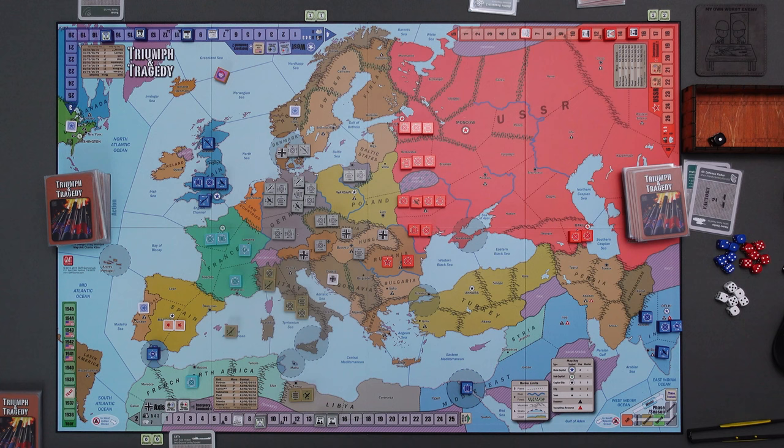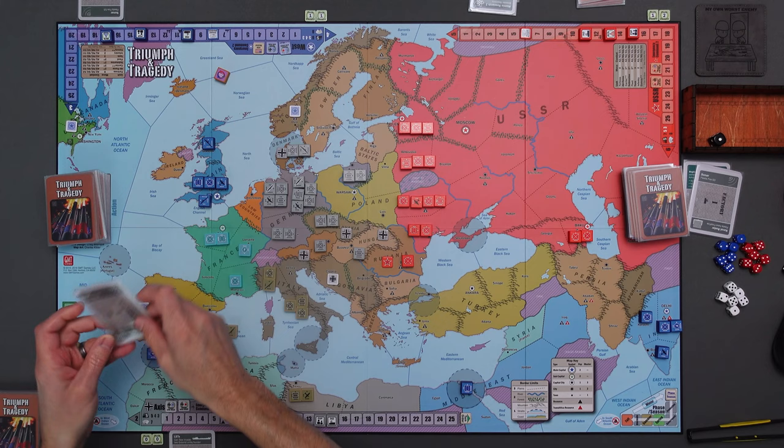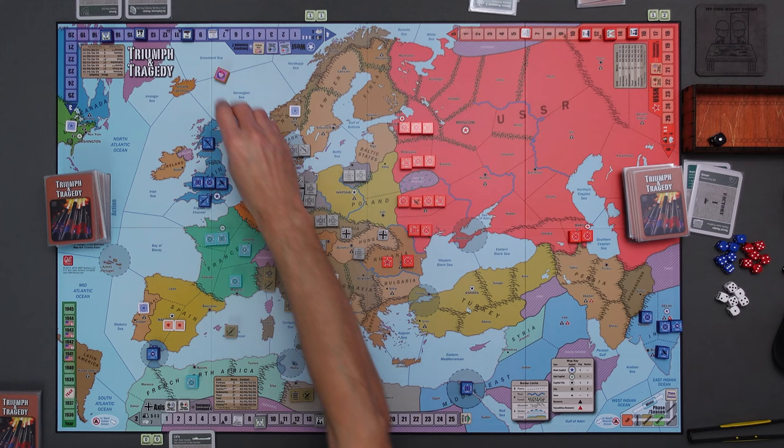Now we go over to the West, which is still looking very anemic. Getting their factory cards out, they actually finally have matching cards. They have Sonar - fleets fire at S3. They're going to play that. We'll discard one of those and put Sonar in their hand, as well as rocket artillery.